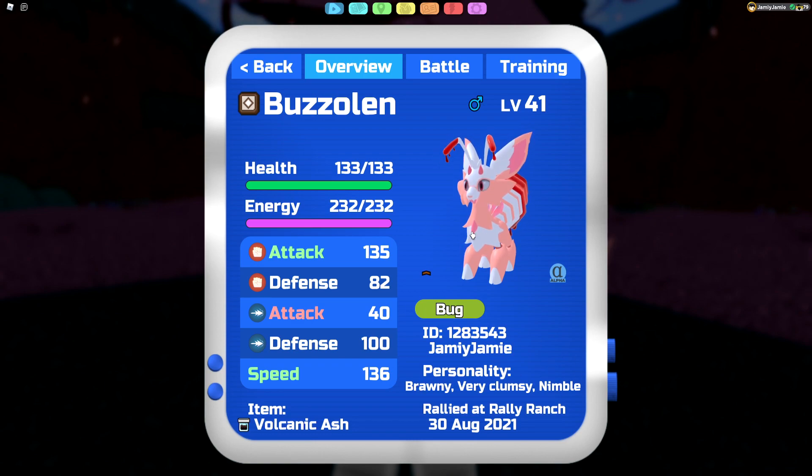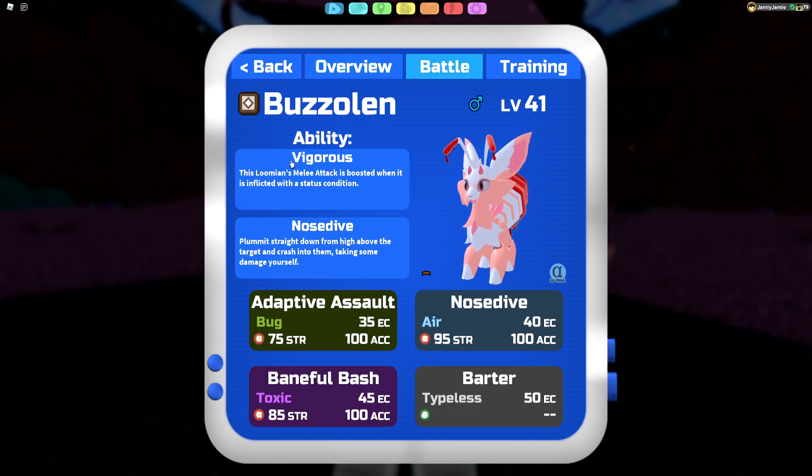For the item I'm running Volcanic Ashes — at the end of the turn I get burned, which might sound bad but it's actually good and it's really the only item I'd recommend on Buzzolun if you're running the Vigorous ability. With Vigorous, if you have a status condition like burn your melee attack gets boosted, and the ability ignores the normal burn attack drop, so it's purely beneficial. You just take a little damage at end of turn.